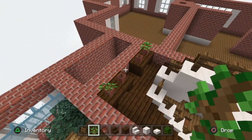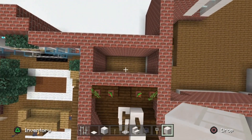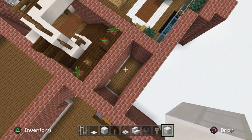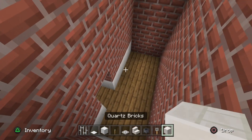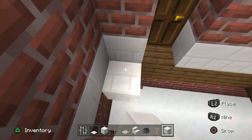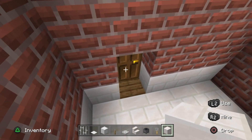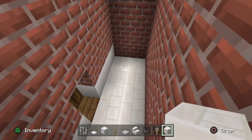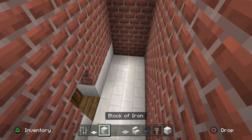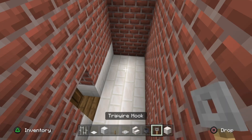At the back of the lobby is a small room for an under-the-stairs toilet - not where Harry Potter lives! Take quartz bricks and replace the plank floor with quartz bricks to make it look like a bathroom. Grab quartz blocks, iron bars, weighted pressure plates, one block of iron, a lever, iron trapdoors, quartz stairs, a cauldron, and a tripwire hook.